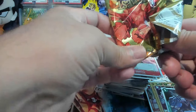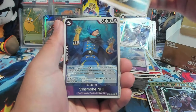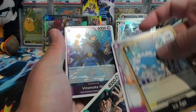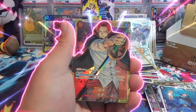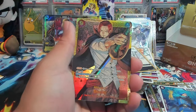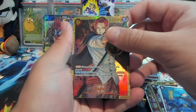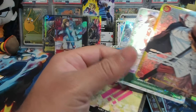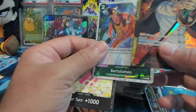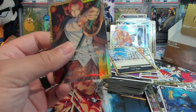Sounds good, much appreciated. Alright, Vinsmoke Ichiji — last pack of the box! These cards stick together. We have Vinsmoke Niji, another alt art, okay — this is OP01 Shanks alt art secret rare, and then a Bartolomeo. Wow. This is insane. Jeez Louise.